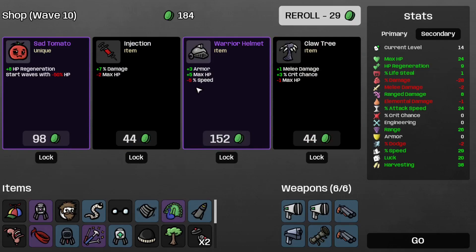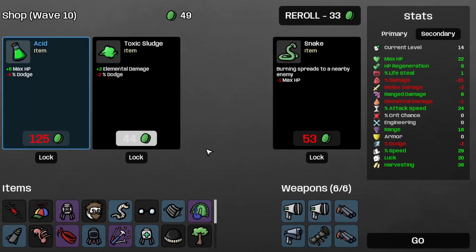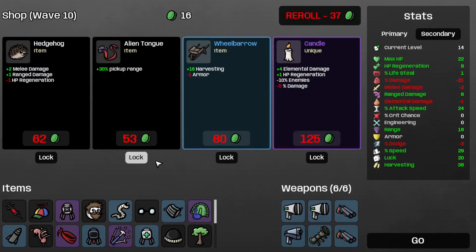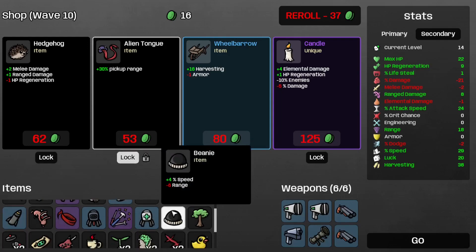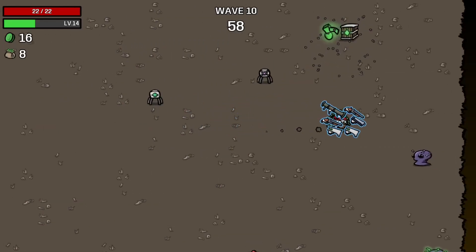I suppose I could sacrifice some max HP for more damage. Re-roll. And grab the star. I should save the alien tongue for later because more pickup range is always a good thing. So let's move on to wave ten, and get the first trait right off the bat — that's nice.